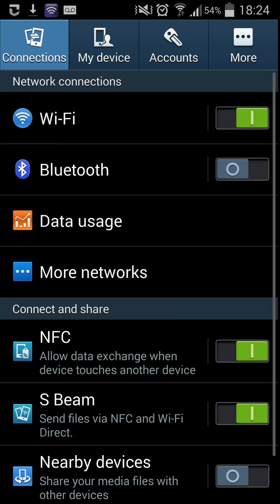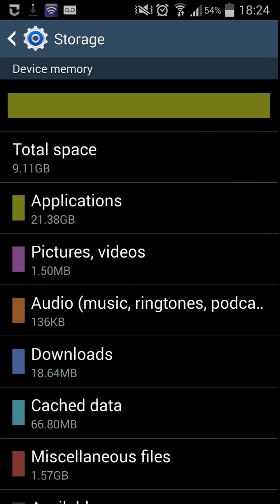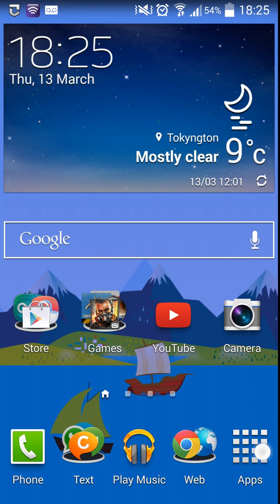Let's go back into storage — it will show you a calculation of the total size of all applications. As you can see, I've got 21.38 gigabytes of applications installed, but my internal storage is only 9.11GB total space available. I still have about 2.2 gigs of free space left on my device, meaning I've got more applications installed than I should theoretically be able to have.